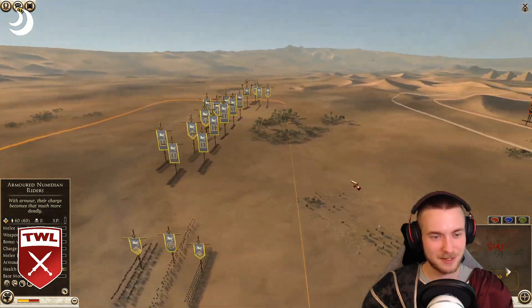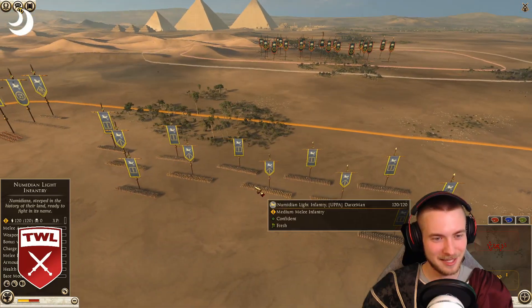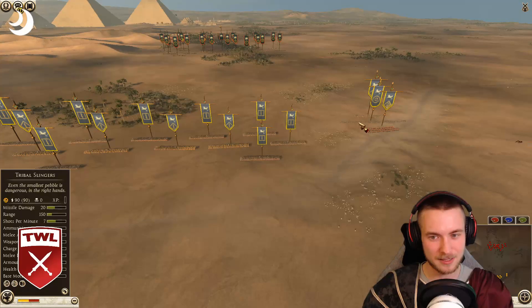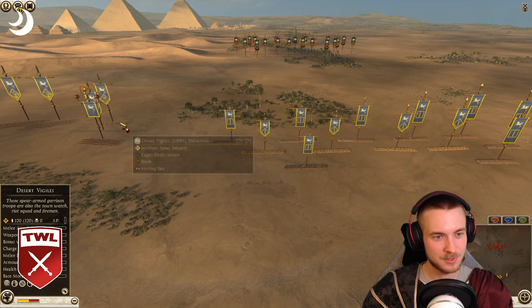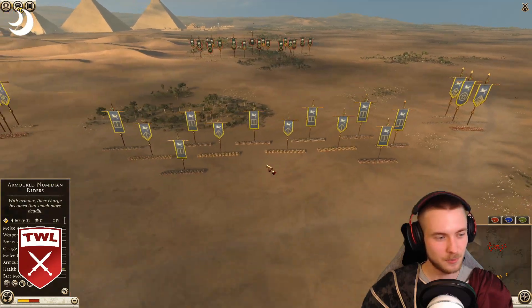I like this build. Strong Central Melee. Slingers way on the sides. Not many units protecting them. We'll see if those units actually tie back together for what they want to do.